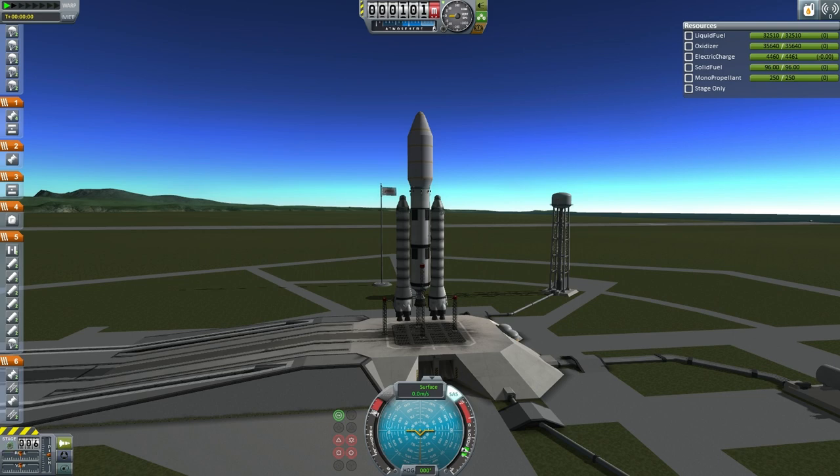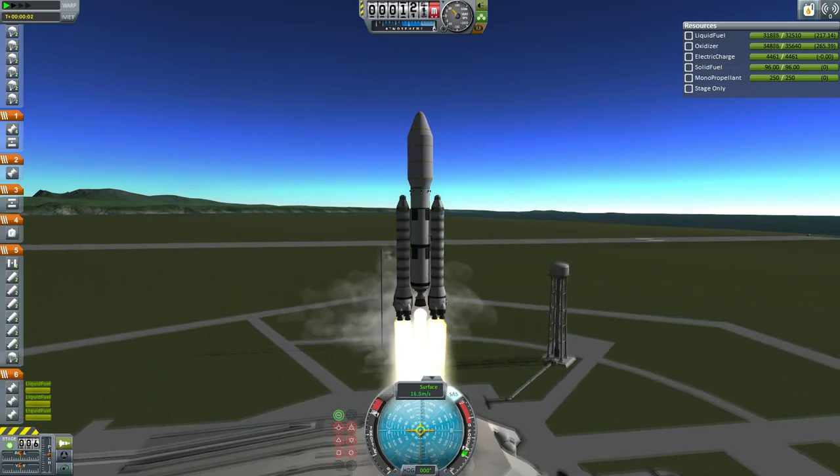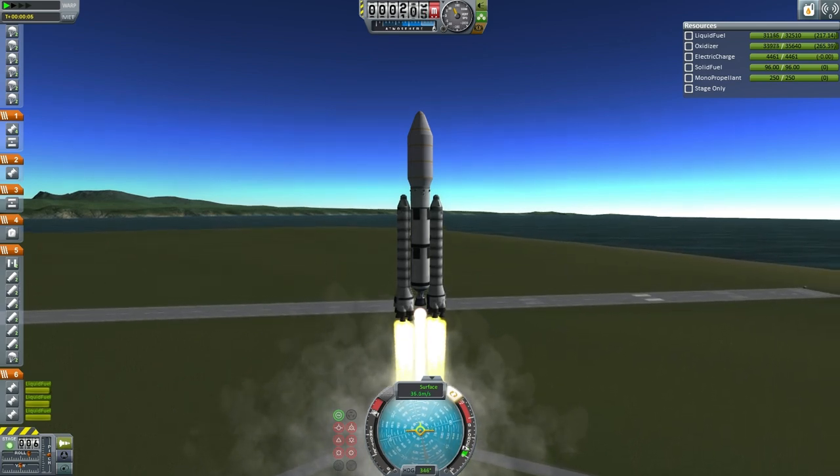That is our new launcher and it should be fairly reliable. Here we go for the countdown: T-5, 4, 3, 2, 1 — ignition and liftoff. A very vigorous liftoff because this payload is nowhere near 100 tons, and it is headed to the Moon.